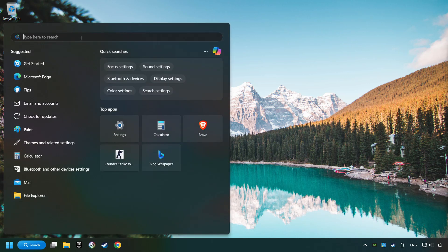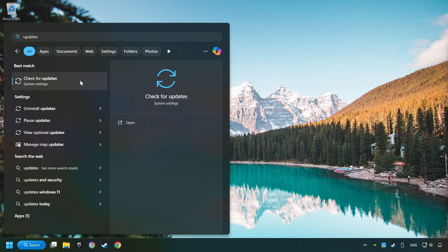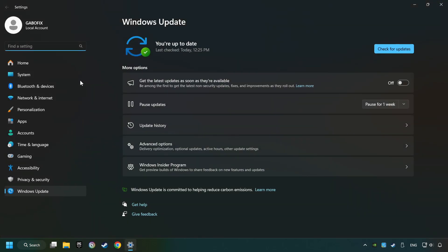Click on the search box and type in Updates. Click on Check for Updates. If the search finds any updates, then download them. If the download has finished, restart your computer.